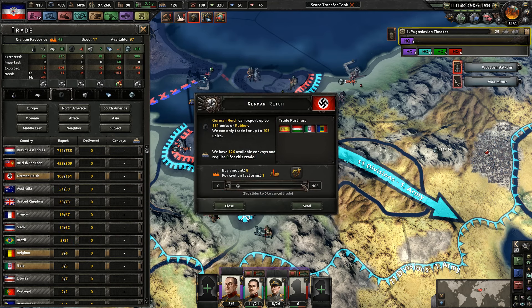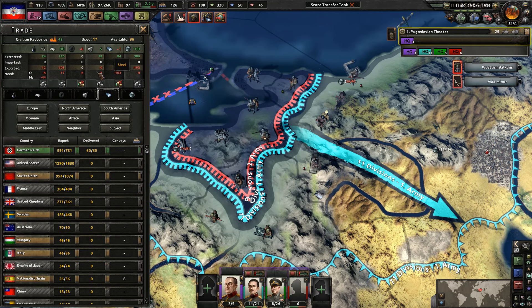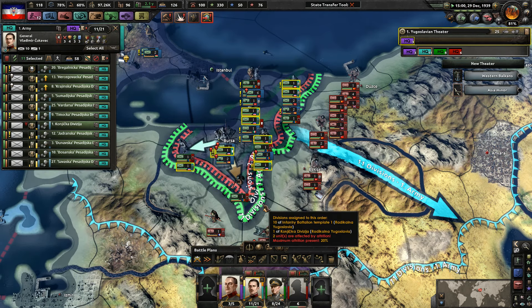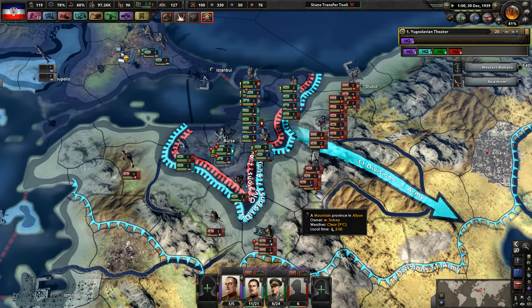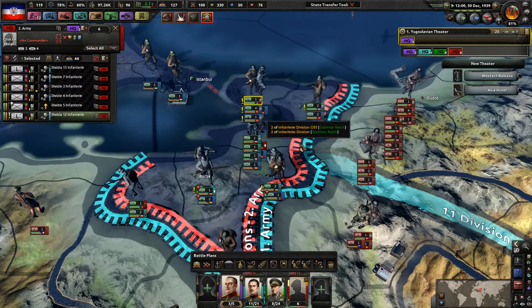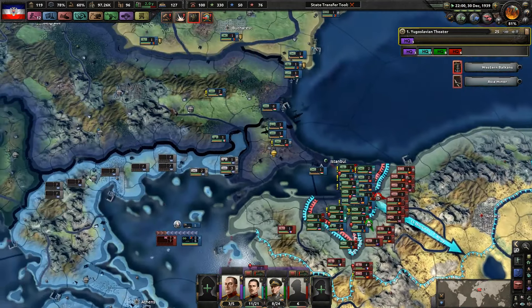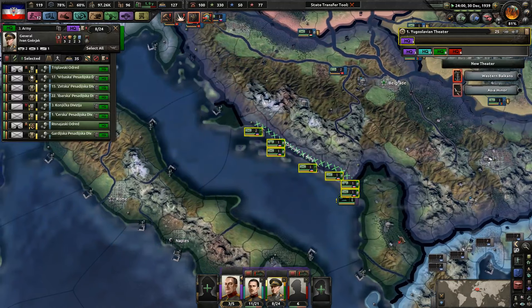We need more rubber - we'll get that from Germany. We need more steel - we'll get that from Germany. More or less have everything covered. Apparently our supply is bad over here, yes, slightly. We've got some Hungarian troops helping us out as well, which is quite nice.